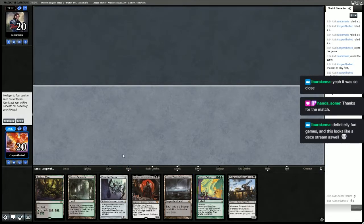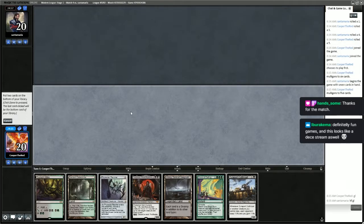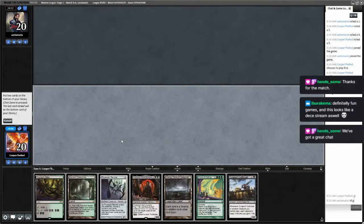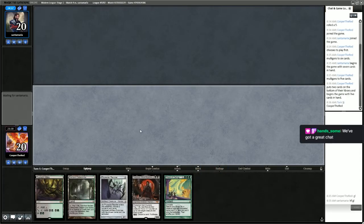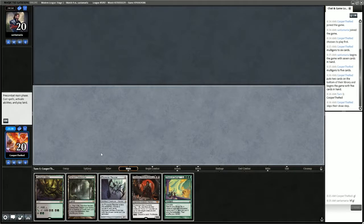We'll keep this 5-card hand. We have to put two cards back — we're going to put back Urborg for sure, and probably the Cutthroat. Revoker could be useful in the right situation, and we can find the Cutthroat later. Cutthroat really isn't a very good creature unless we're comboing — I would rather just Chord for it later.